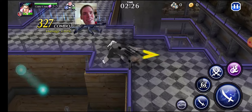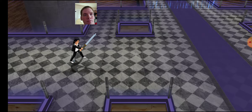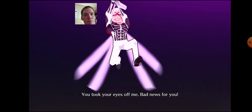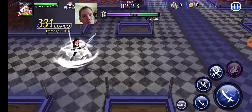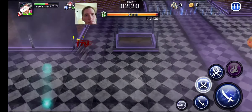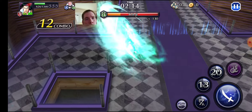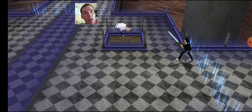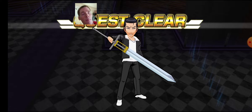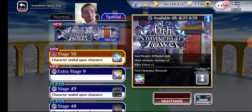Nice. You took your eyes off me — bad news for you. Getsuga Tenshou! Nice. That was Bankai Shinji, I think. That was interesting. One more floor — let's see. And we got the bonus, the extra stage — nice, okay.